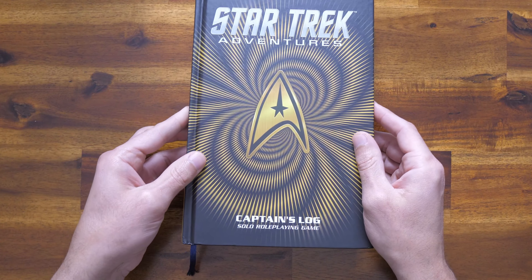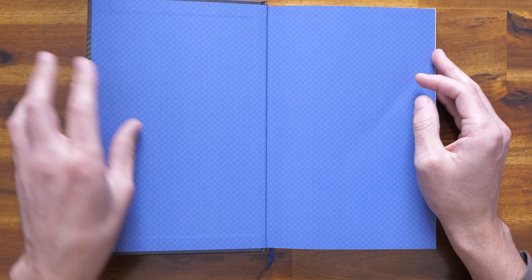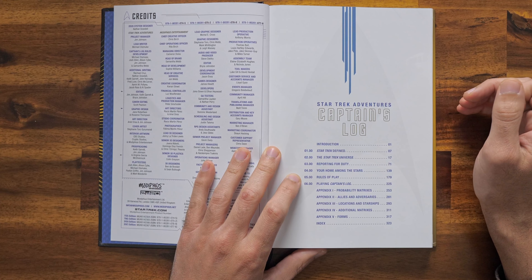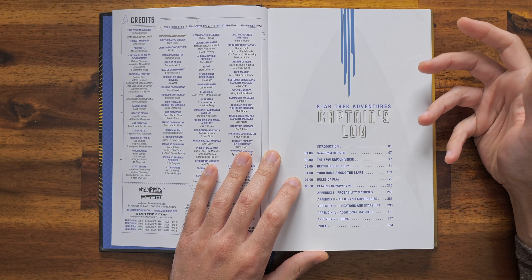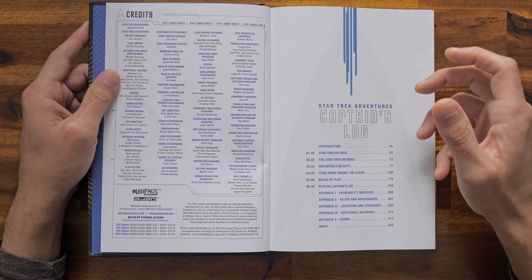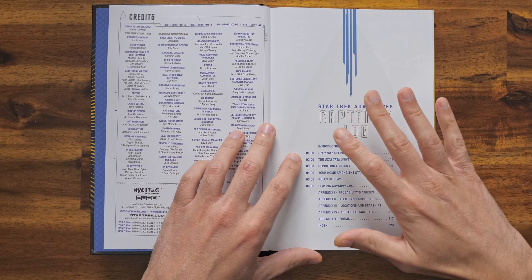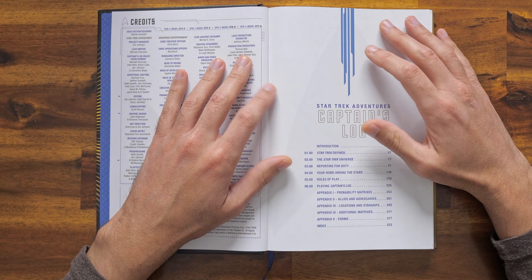Since this is one of the Star Trek Adventures line of books, the publisher is obviously Modiphius Entertainment, published in 2023. The 2D20 system designer is Nathan Daudo, and the lead writer for this specific game is Michael Tismuki. The book is broken down into a couple of different sections: an introduction that explains the Star Trek universe, which is handy if you're not caught up on Star Trek lore; a character creation chapter; a how-to-play section; and at the very end, all of your rollable tables, which is very handy for a game like this.